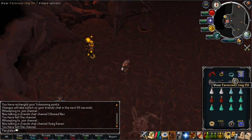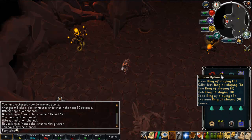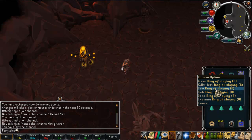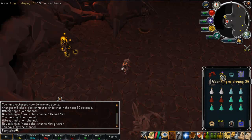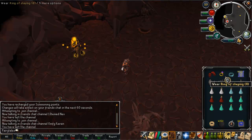In your inventory you want your regular four items across the top: your special weapon, and your ring of slaying - now this is very important for this task. This is the one where you'll actually use the teleport option on it to get to terror dogs. If you do not have rings of slaying I do not recommend doing terror dogs, because to get to them without a ring of slaying is an absolute nightmare and you really don't want to do it.